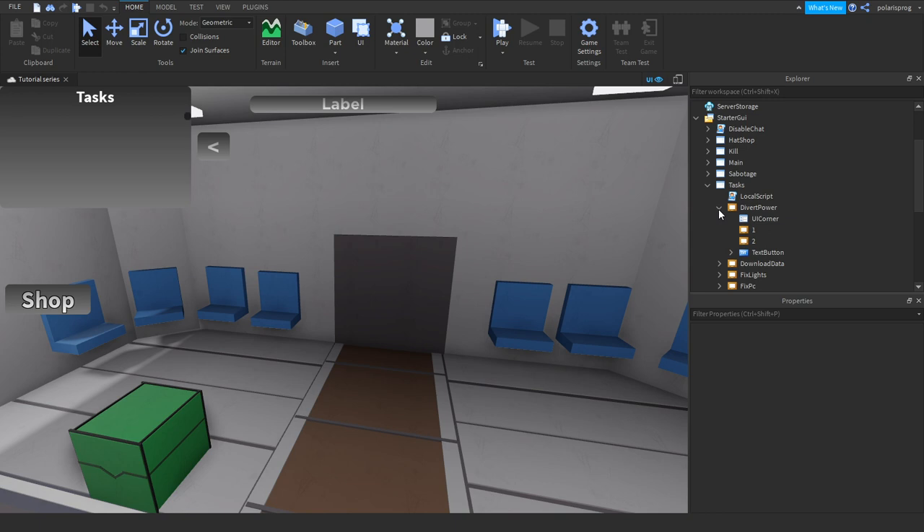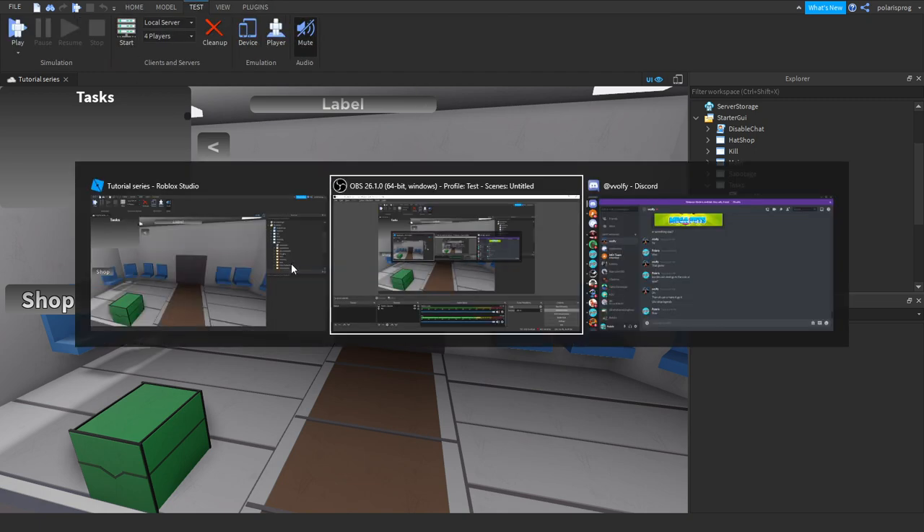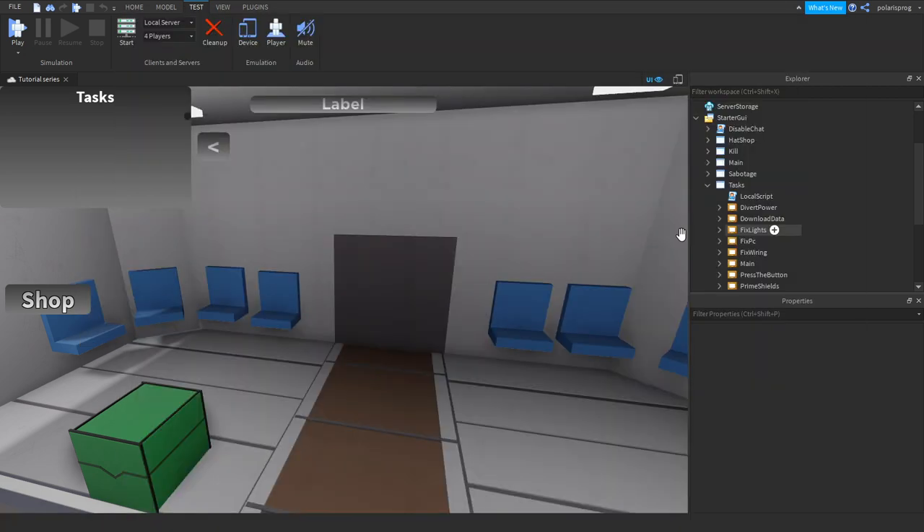So what we're gonna do is inside your tasks screen — in your DivertPower task. Let me first show you what the bug is. I started to play your server and wait for it to load, and just close out of Discord.